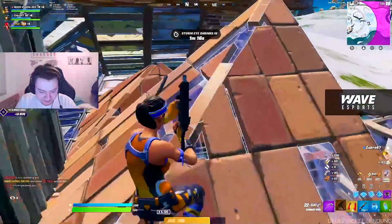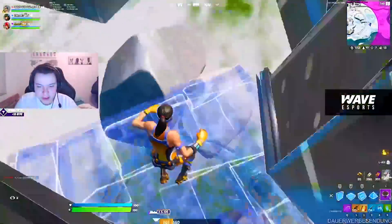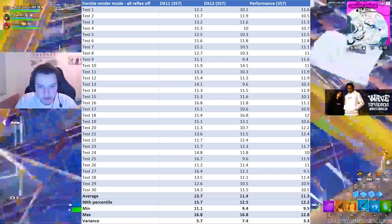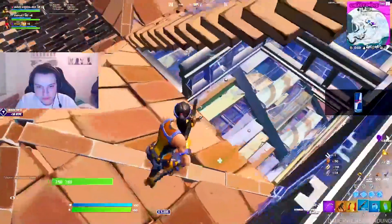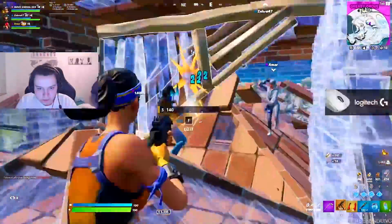First of all, I'm going to show you the results of input latency tested in Fortnite Chapter 3 before applying this new secret method. You can see straight out that on DirectX 11 we get roundabout 13.7 ms of input delay. On DirectX 12 we get 11.4 ms, and on Performance mode we actually get 11.3 ms, which makes Performance mode really bad in comparison with DirectX 12 — that's only 0.1 ms less.